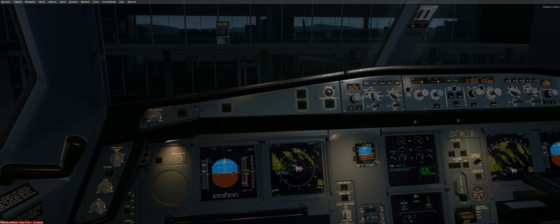Hi everybody, here's another GSX video. A problem that comes up now and again — I'm just about to push back in the Aerosoft A320, and we click here for the GSX menu and get: 'This parking is too small for your aircraft, service is not available.'